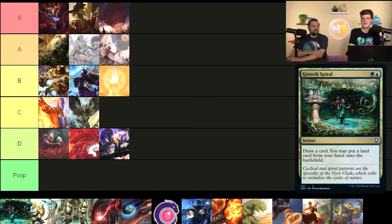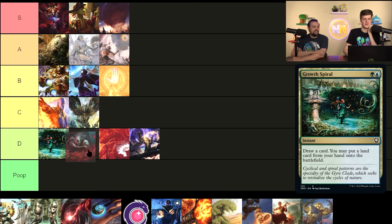Growth Spiral — everyone's favorite cantrip; people love Explore, people love Growth Spiral. All it does is draw a card and lets you put a land into play. I don't think there's really a reason to play it in most cases — it's totally fine in landfall-type decks, but it's not always putting a land into play, which is what you want to guarantee. I'm asking how many spells I can play when I'm already running Rampant Growth and Skyshroud Claim. I'd stick this in the top of D — the floor and ceiling are so close together and neither are that great.